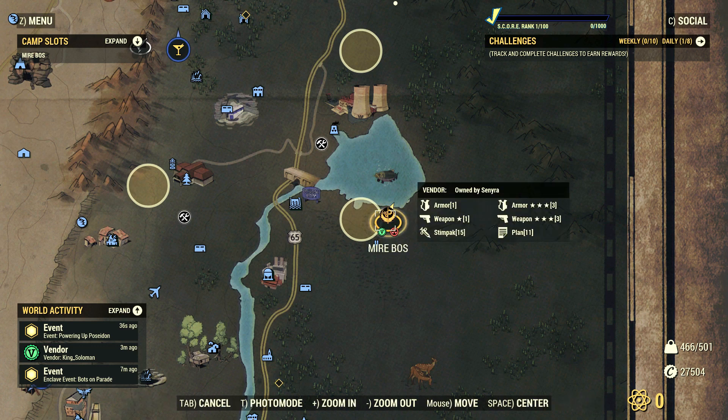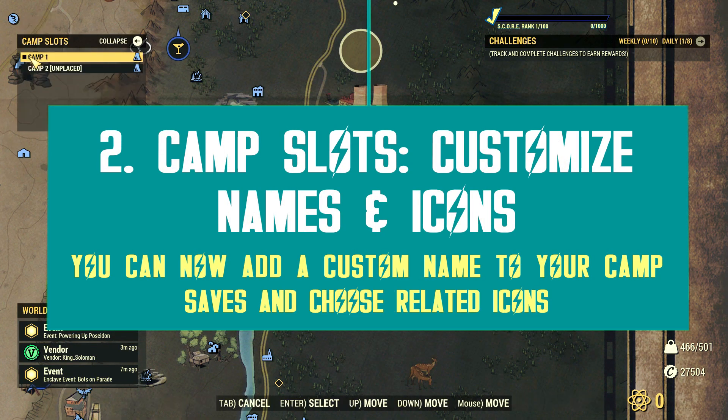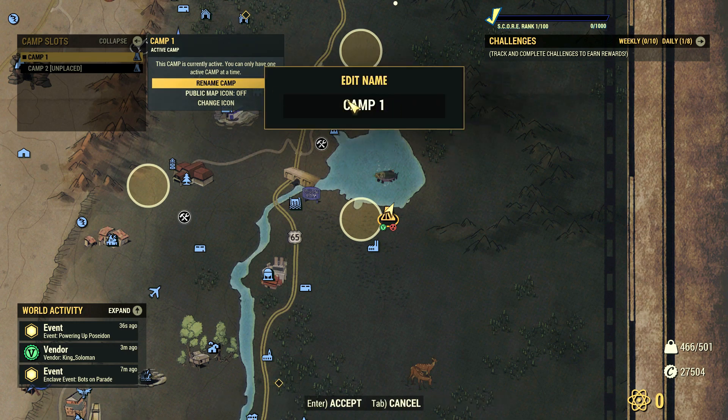What can you do exactly using this interface? You can do a few things, such as customizing your slots. For instance, you can name your camp slots with whatever name you want, you can use keywords to better identify your camp, or just add a random word to fill up the empty space. The choice is entirely yours.